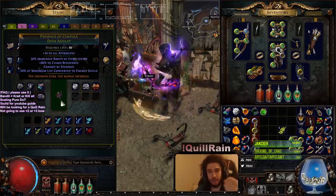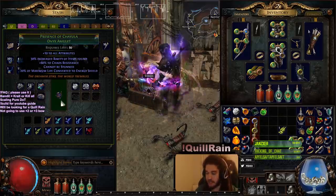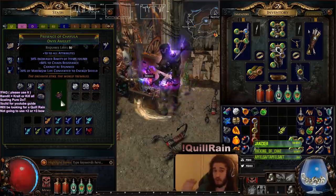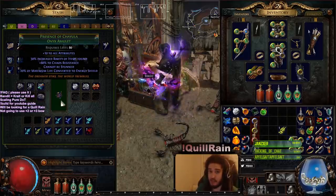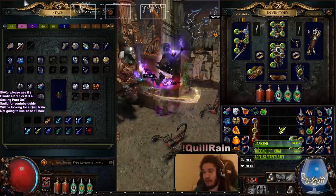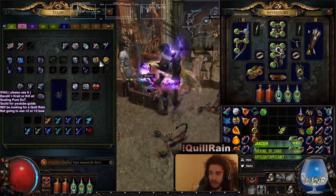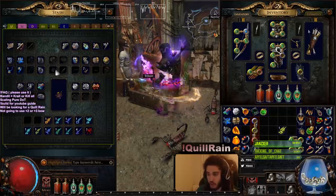Not the implicit, but the actual core stats that can change. That's good because Quill Rain rolls from 50 to 100% projectile speed, and the second I get one, I plan on using it the entire time. Along with that journey, I've got quite a few Chaos Orbs, and I've been using all my chances toward the Quill Rain.